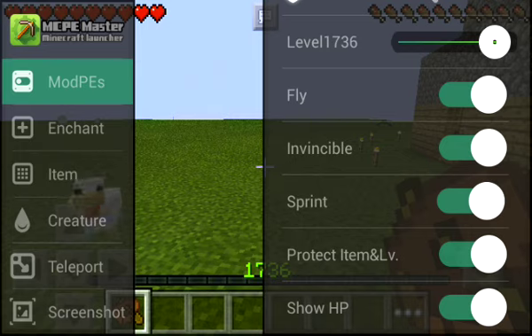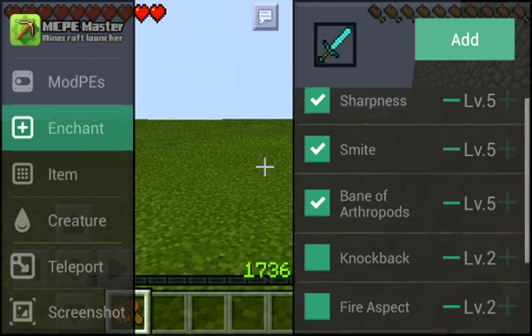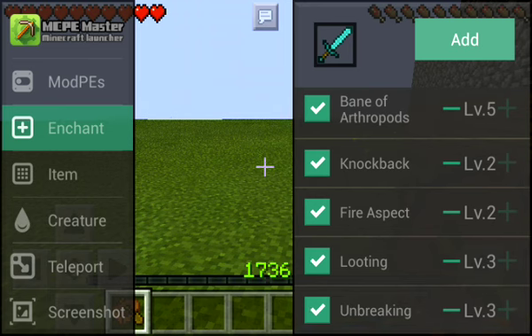You can protect items, show HP, and there is also this awesome option — Enchant. Okay, let's make an awesome sword: Sharpness, Smite, Knockback, Fire Aspect, Looting, and Unbreaking.